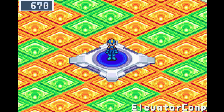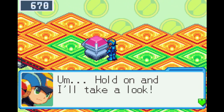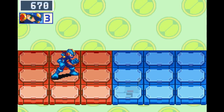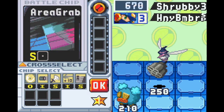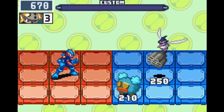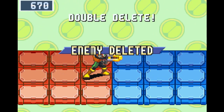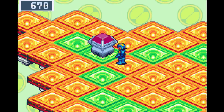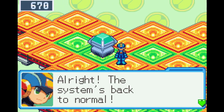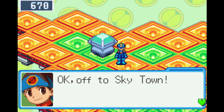The elevator isn't working, but the elevator computer was visited earlier. There's a glowing red button in there. New viruses appear — Honey Bomber SP. They're the same as usual SPs but extremely weak to fire. After burning them, the elevator returns to normal and they head off to Sky Town.